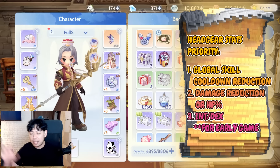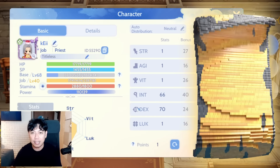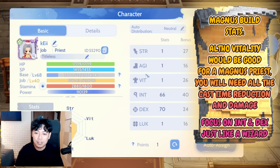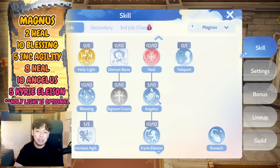Now let's switch to the Magnus Exorcismus build. You won't need Vitality here — concentrate on dealing more damage and having lower cast time, just like a Wizard. Everything from the Wizard guide applies: same INT and DEX distribution. For the Acolyte skill set, you can juggle skill points between Angelus and Krieleison depending on your preference.